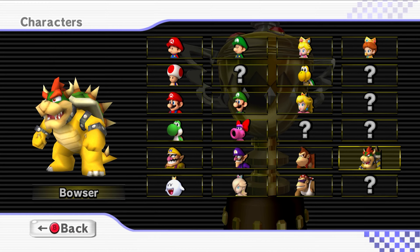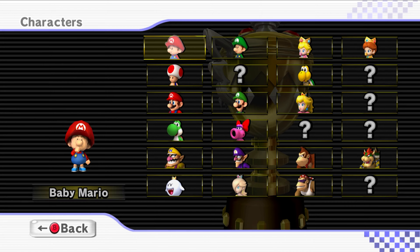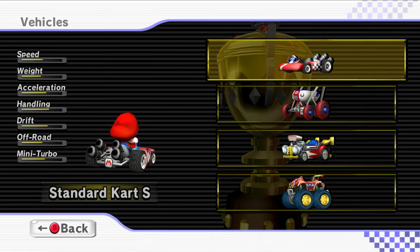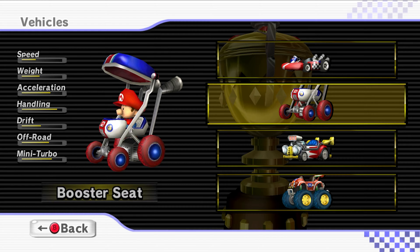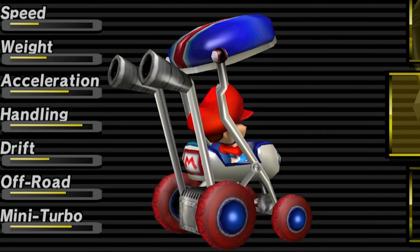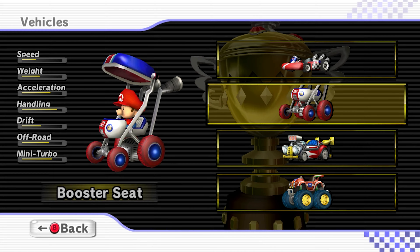For this part I'm going to be doing the Lightning Cup in 50cc, and the character I'm choosing is Baby Mario. The kart I'm choosing is the Booster Seat, also known as the baby booster kart. It looks very creative and the stats are not too bad, so hopefully it goes really well.